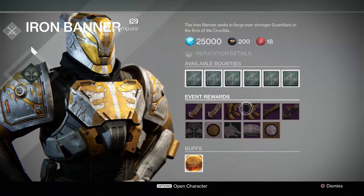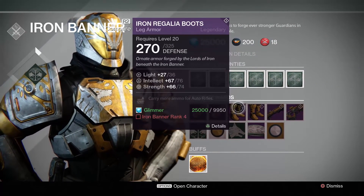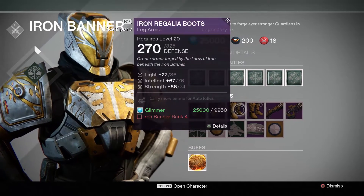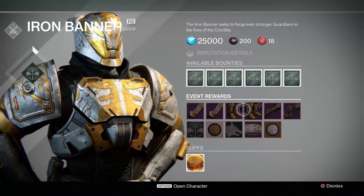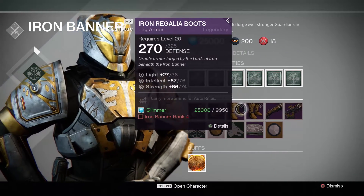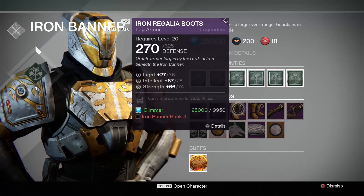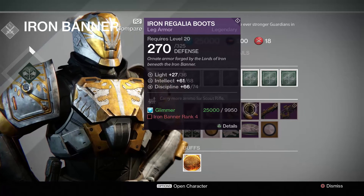At rank four you'll also unlock boots, which are also Raid quality at 36 light, so you can get to level 32. They have different upgrades — one is Auto Rifle Ammo and one is Scout Rifle Ammo. They're 325 defence, not quite 331, but they are Raid quality, and you can buy a pair for 9950 glimmer once you hit Iron Banner rank four.